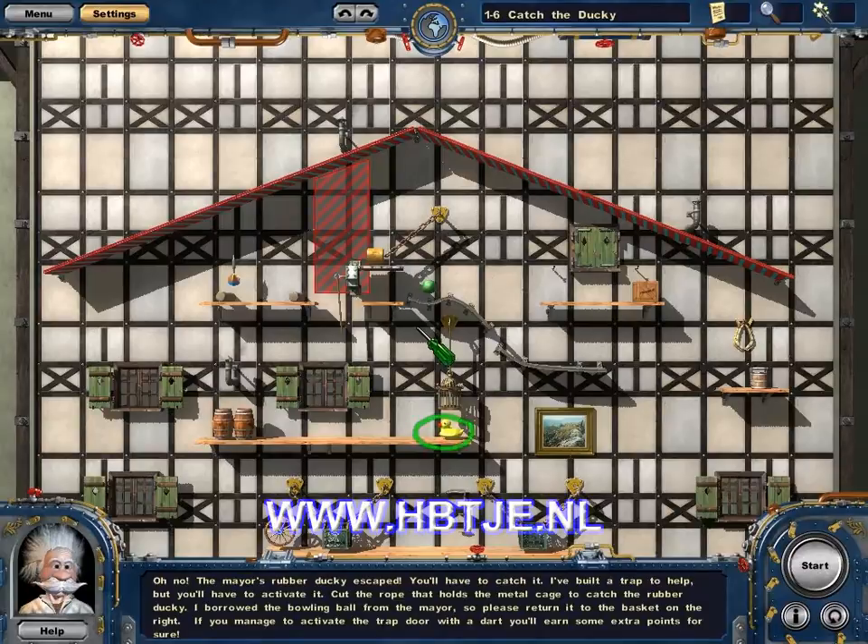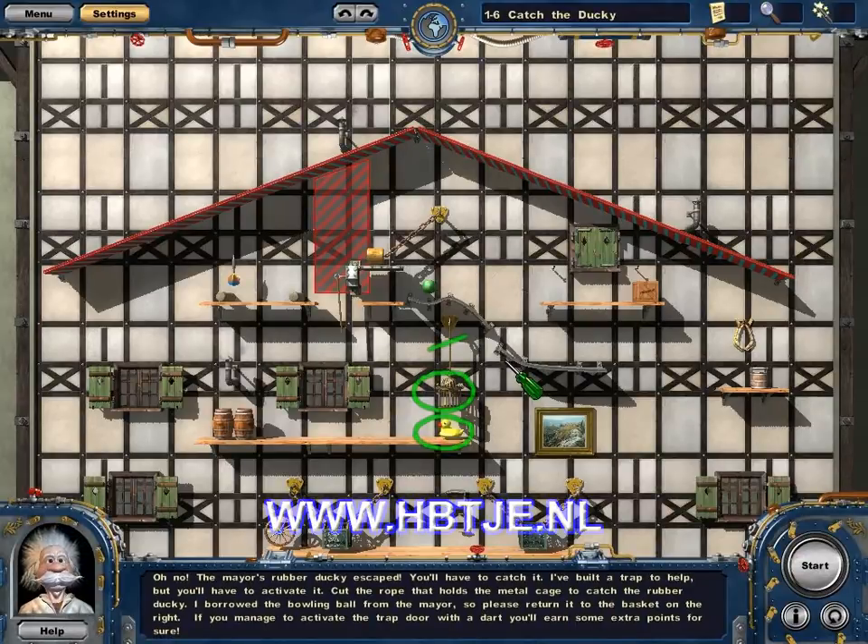The mayor's rubber ducky escaped. You'll have to catch it. I've built a trap to help, but you'll have to activate it. Cut the rope that holds the metal cage to catch the rubber ducky. I borrowed the bowling ball from the mayor, so please return it to the basket on the right. If you manage to activate the trapdoor with a dart, you'll earn some extra points for sure.